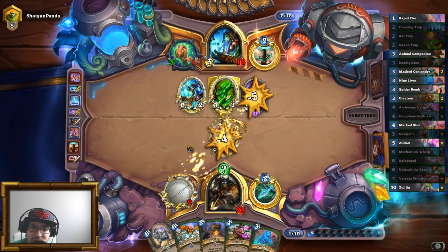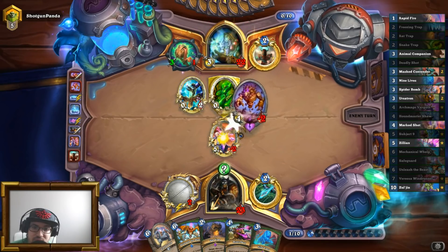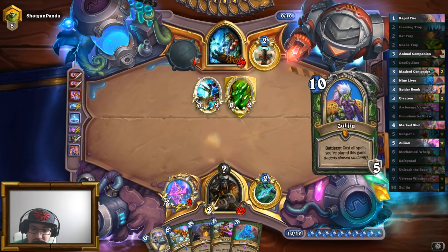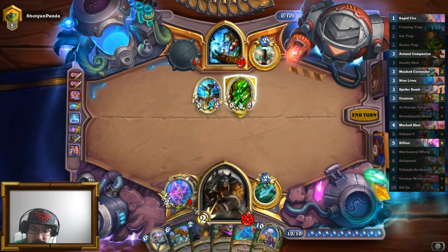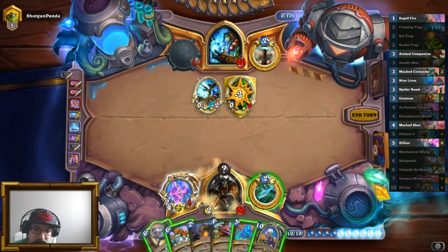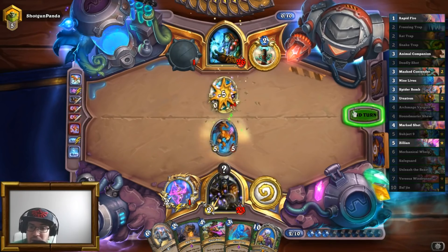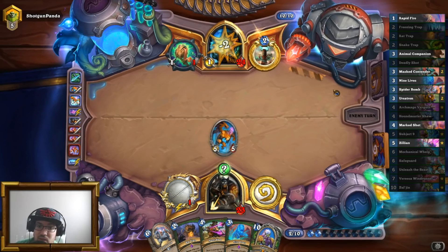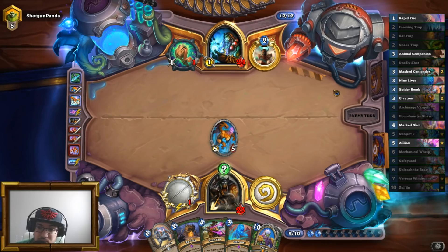Walking Fountain — okay, Walking Fountain is gone. I will kill this very specifically, play Unleash, attack, Hero Power. He's out of everything, and that's kind of what I wanted to do with this. We don't want our opponent to have anything on his board. We're doing a pretty decent job there.